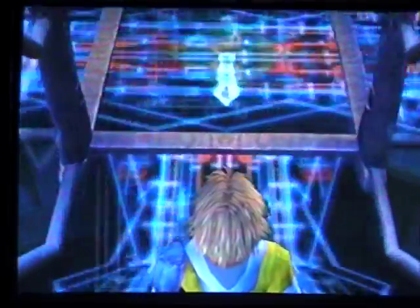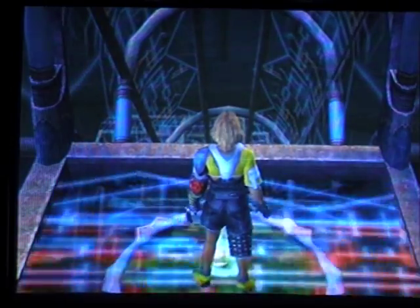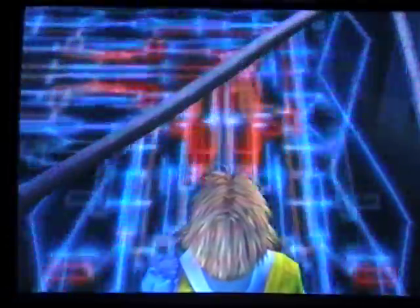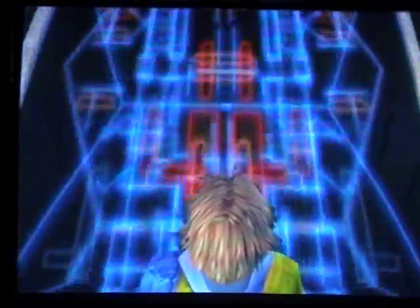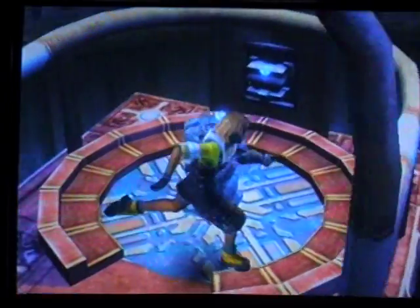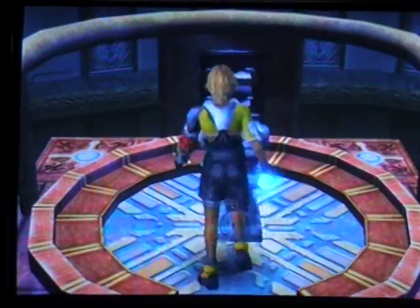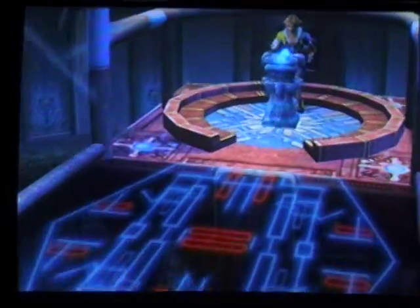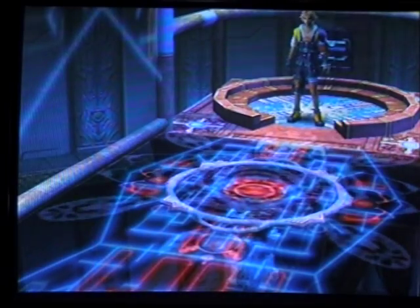I've got three directions here. What I want to do is go straight. I'm going to go down the hill here, down another hill. I'll find yet another Bevelle sphere. Now I'm all set for this area — a smaller area here.